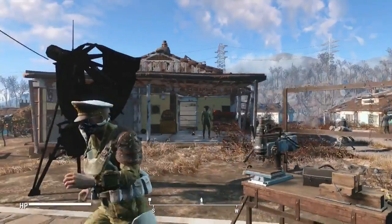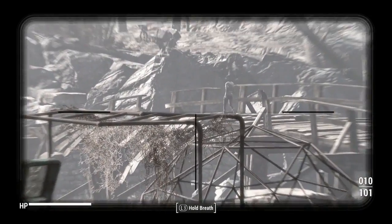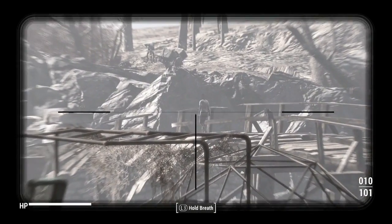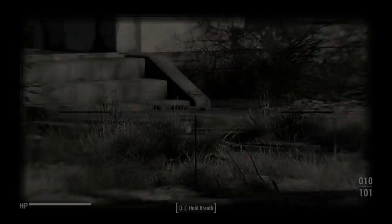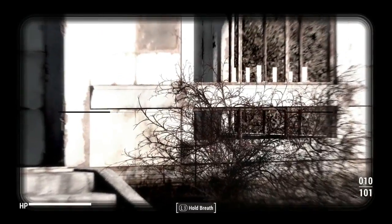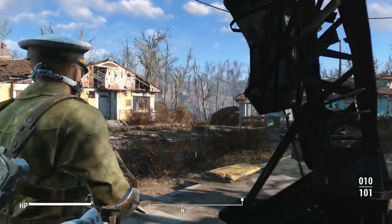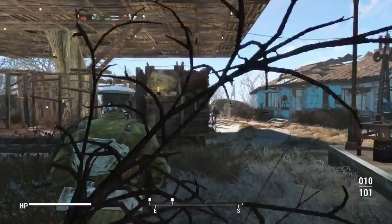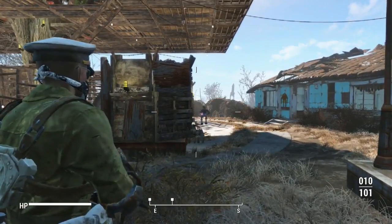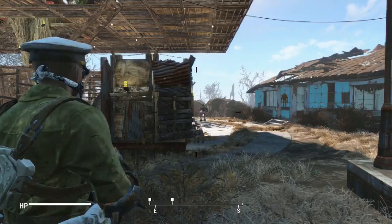I actually kinda like the way the recon scope looks on it. Let's pull that out and see what that looks like. Oh wow, that's cool. That's a wild scope. What it's actually gonna do is when we point at hostiles, it's gonna tag them, mark them. And then they will stay semi-visible, even if they walk into a structure. So it's a recon scope — it's for getting reconnaissance. It's cool, I'm happy to have it.